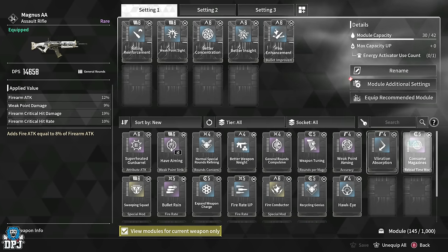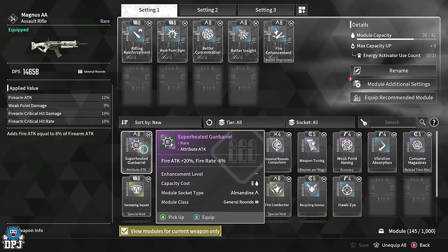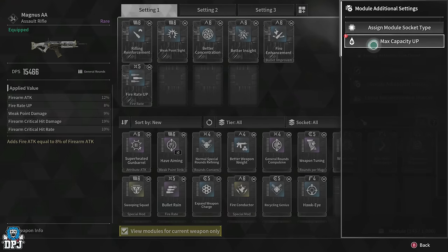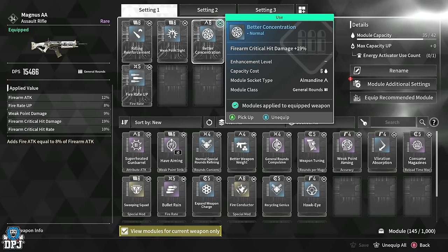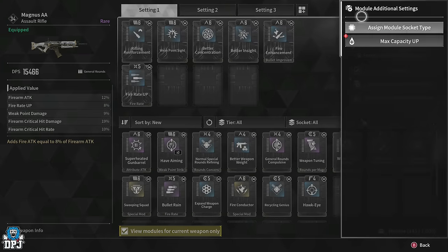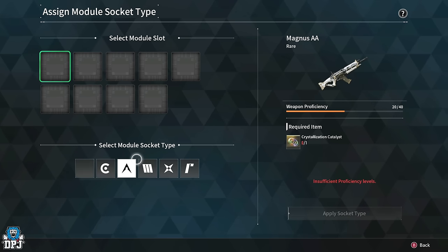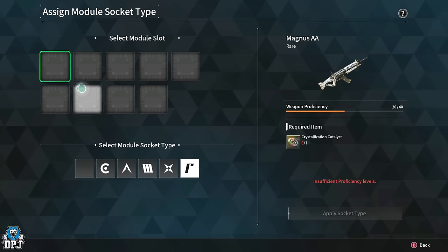Important info: module capacity on your weapon limits how many modules you can equip at once. There are methods to increase capacity, but they require super rare materials — only do this on weapons you plan to keep using. There's also the assigned module socket type: every module has an icon next to its capacity number. If you assign that icon to a socket slot on your weapon, any module with a matching icon placed in it will have a reduced capacity cost. This also requires those super rare materials known as crystallization catalysts.